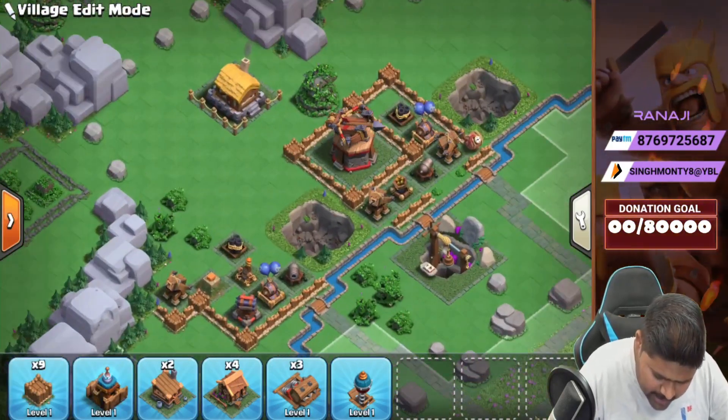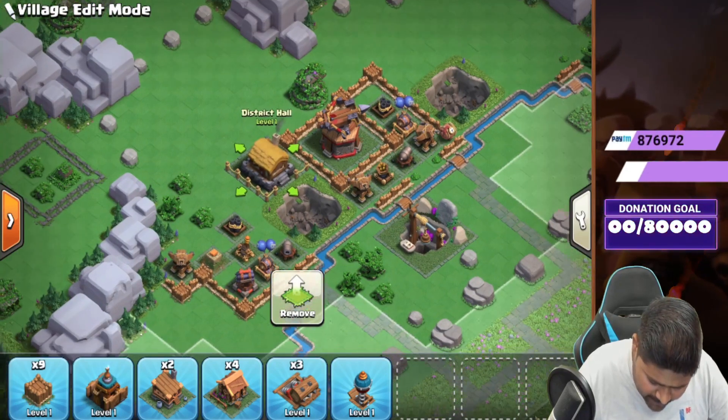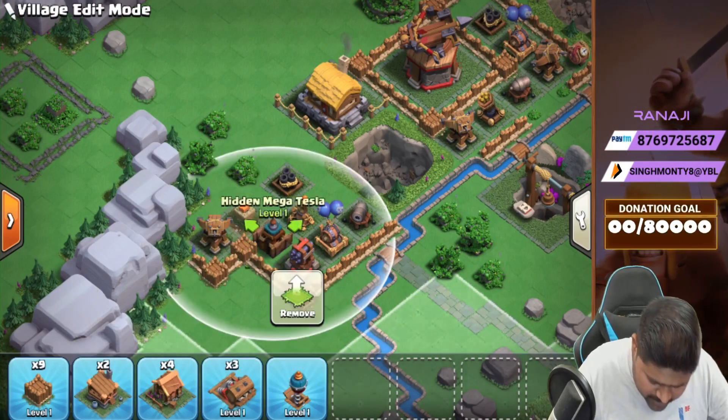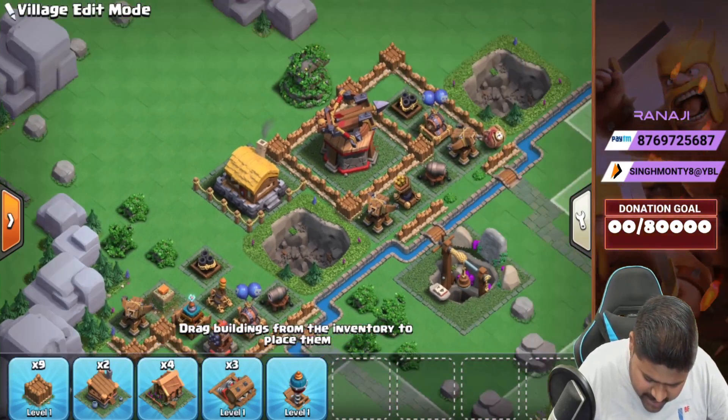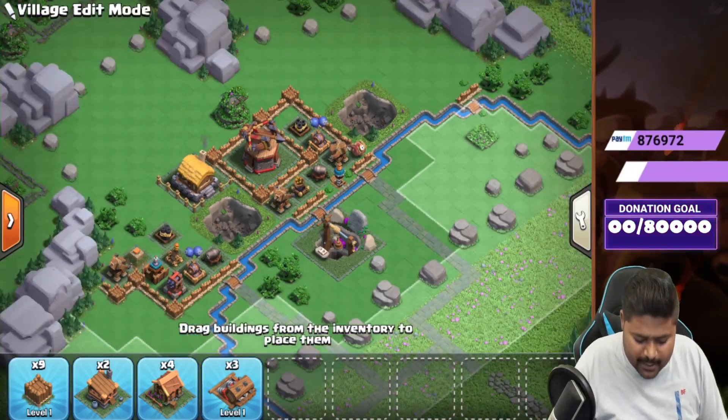Done guys. We can just place a district hall over here. And we have one mega mine, so we can just place a crusher over here and place it. And one jab trap over here guys — you can place the jab trap there, done.